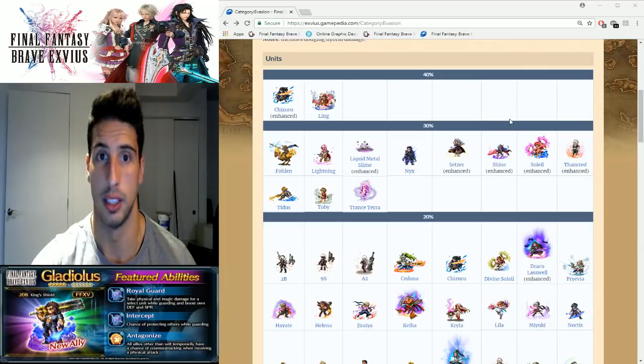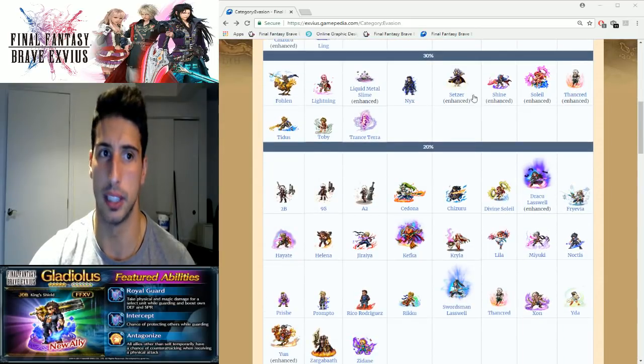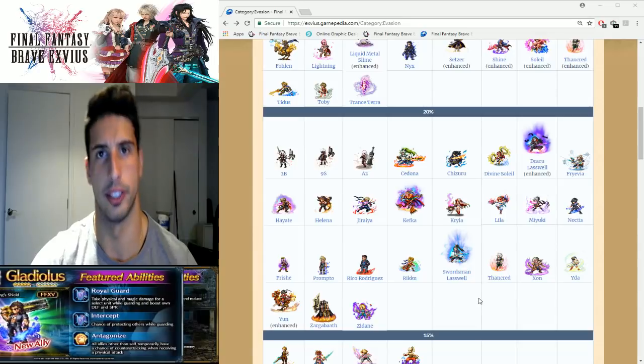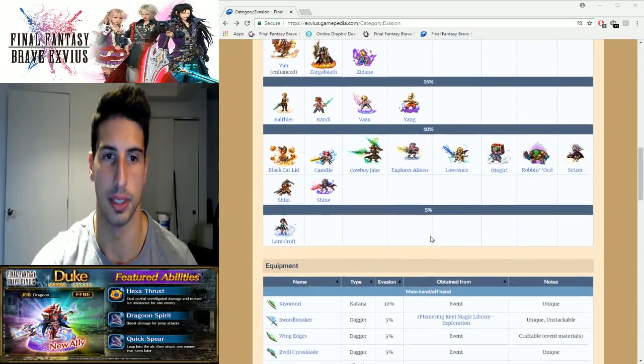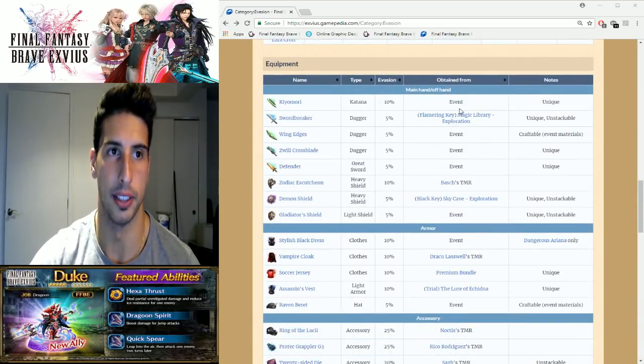So we're gonna go over it right now. For passives: 40% from these two units, 30% from all these units, 20% from a bunch of units here, then 15%, 10%, and 5%. But let's go over the equipment — that's pretty much the most important thing.